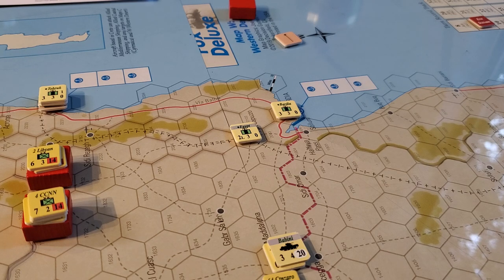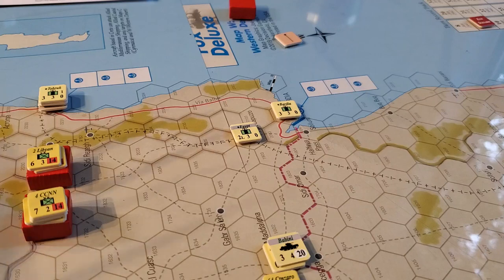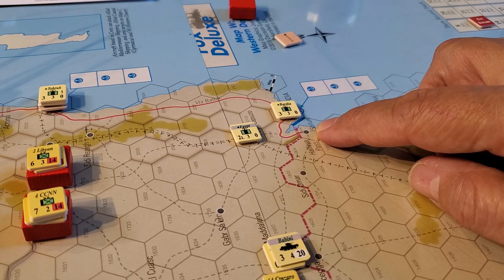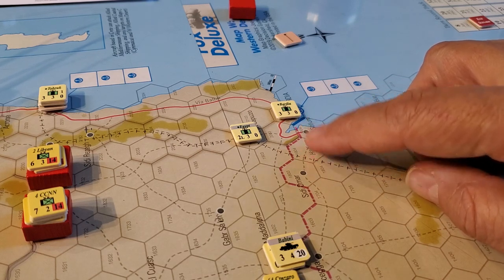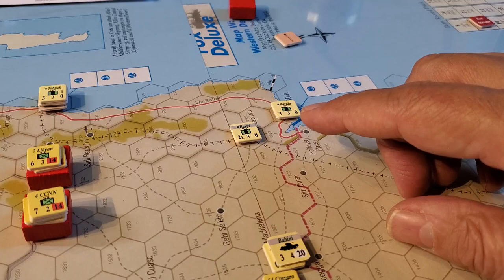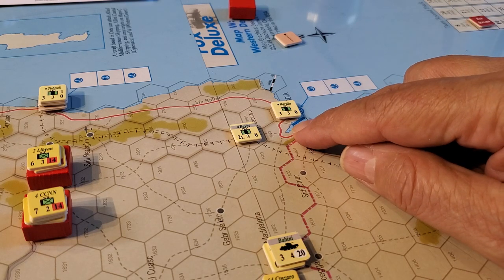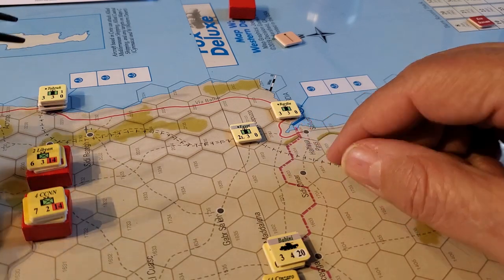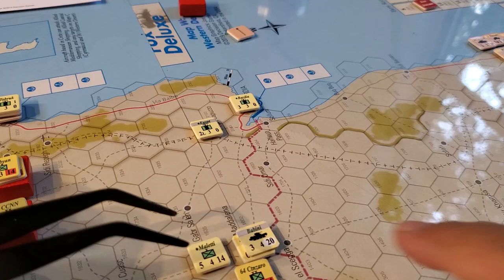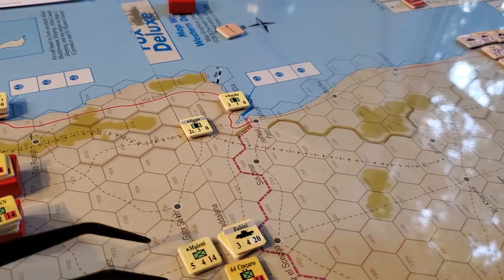First things first, a little errata. It would appear that hex 2231, where according to the setup instructions I can set up units eight hexes from there, allows units in September 1940 to set up inside Egypt in Solom and past the Hellfire Pass. It's not a big deal, but it's wrong — the Italians obviously in early September started on this side. So we're going to assume that's an error and work out where we're going to go. We'll put Mileti up here somewhere and try to make a run along this trail.